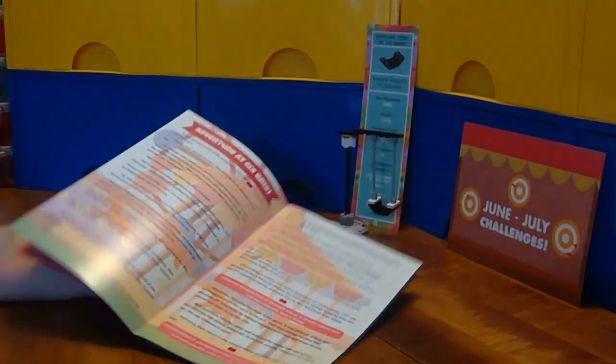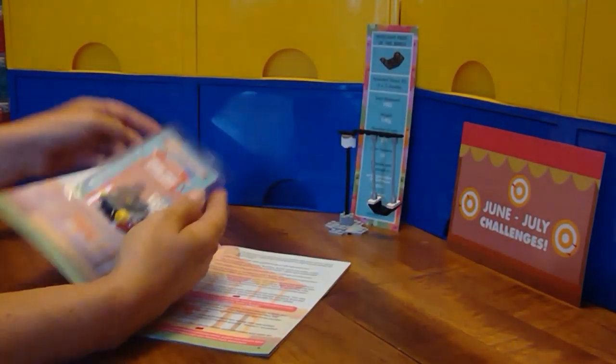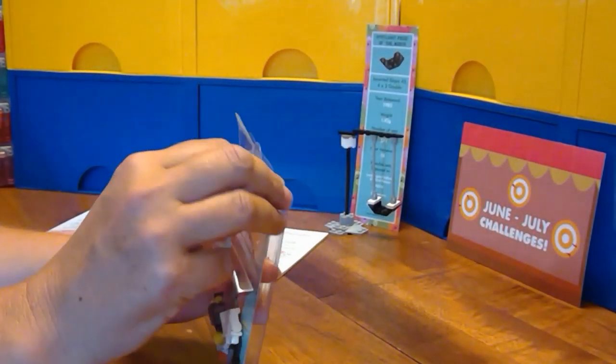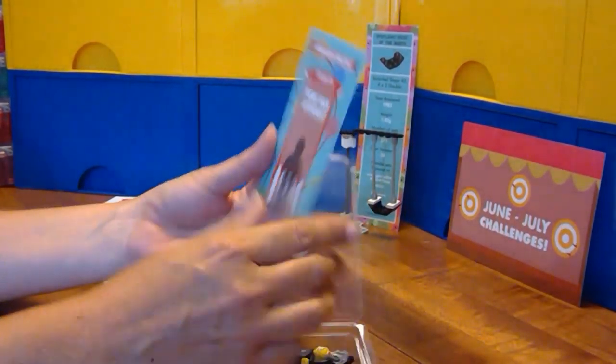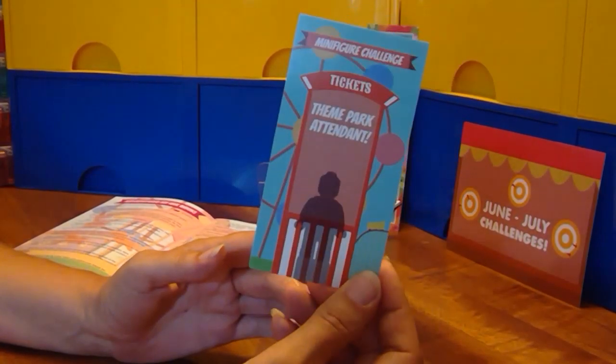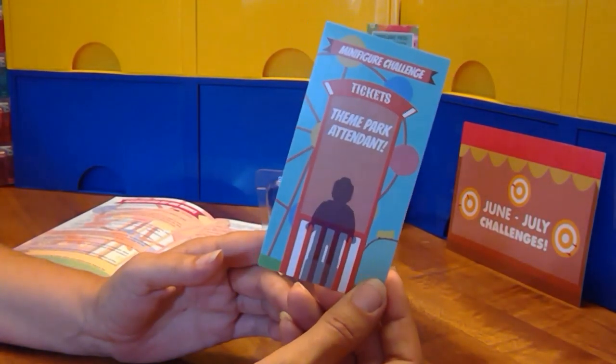Let's grab our minifigure pack from our box, open this up, see what we have, and decide what we're going to build. We are supposed to build a theme park attendant.